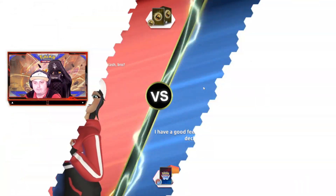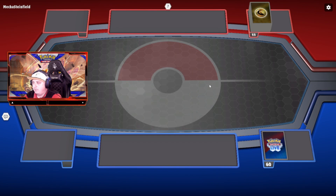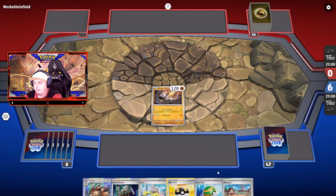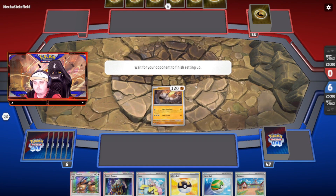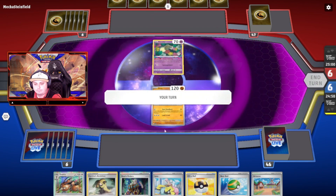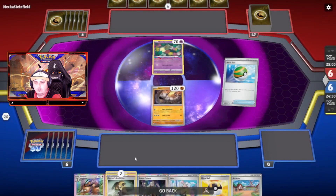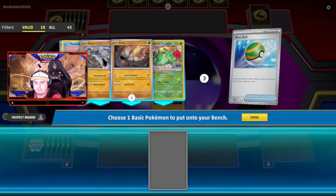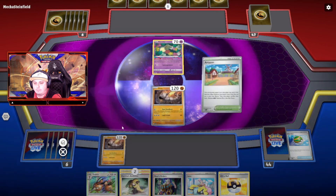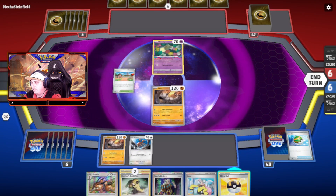First opponent — it's probably a Lost Box. I won the coin flip, my opponent will let me go first. Yeah, it's exactly a Lost Box. I will get another Onix so my opponent's Cramorant can't one-shot Onix, even if my opponent uses Escape Rope. And let's prepare a Doduo for the next turn. I think I'm fine with this.